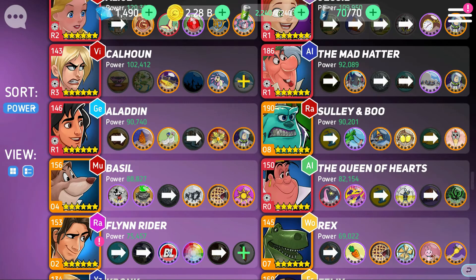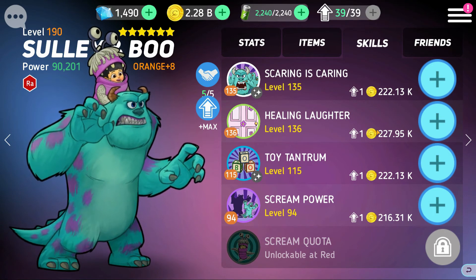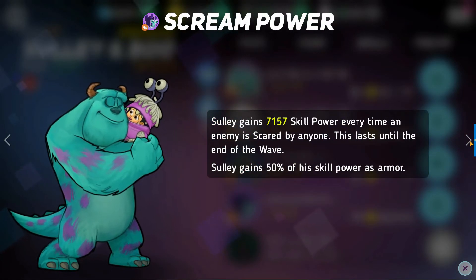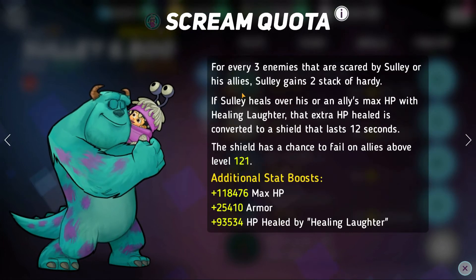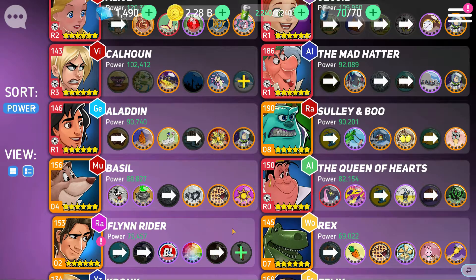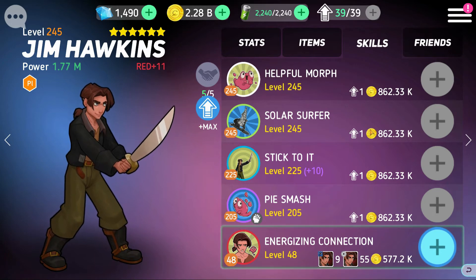Going back to scare — Sully and Boo are also a great pairing. Sully gains a lot of skill power every time an enemy is scared by anybody, whether that's Mr. Big's scare or anyone else paired with him. Sully also gives himself two stacks of hardy every three times an enemy is scared. Sully is pretty underrated overall.